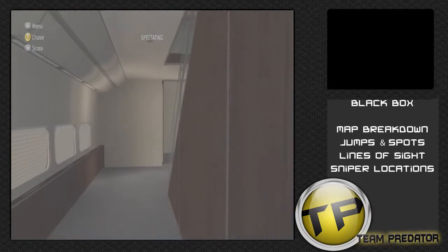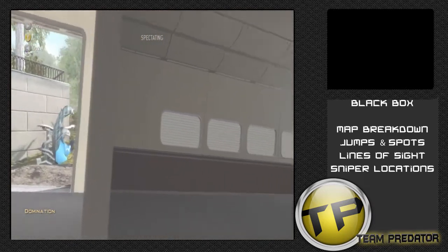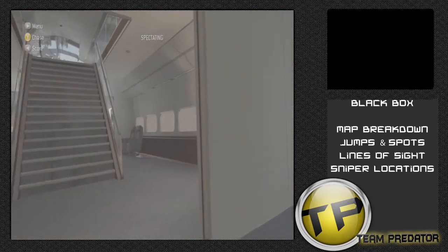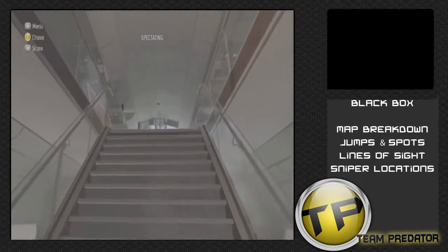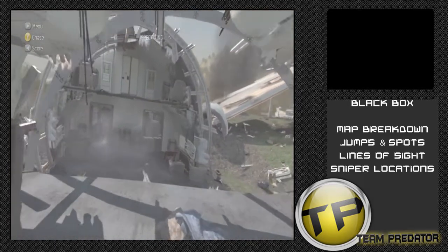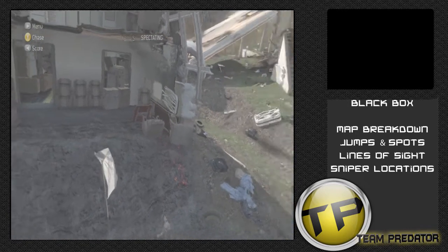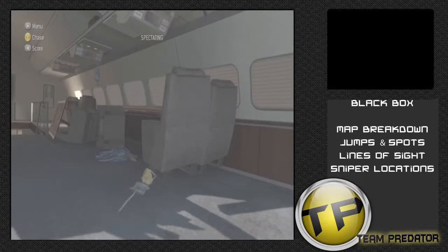Over here in First Class, there are lots of entrances that lead straight to upstairs. You can also go downstairs to capture the flag because there's no way of capturing it from upstairs. Upstairs there's not a lot of cover, just a lot of good sight lines. There's one table that kind of acts as cover but not very well. There's a line of sight over here that connects to A house so you can easily see over there.